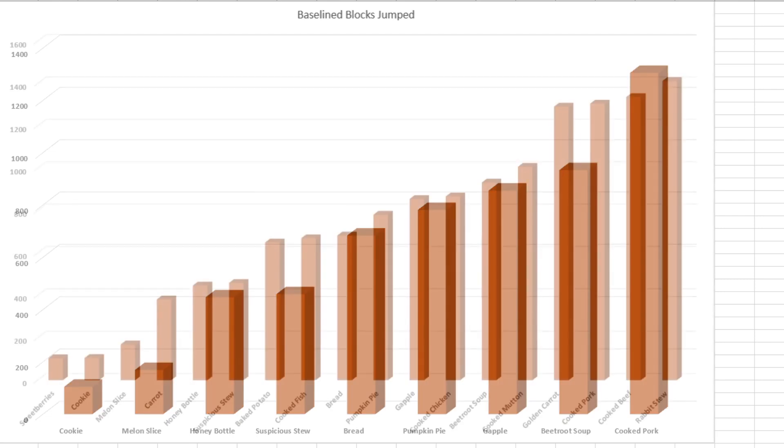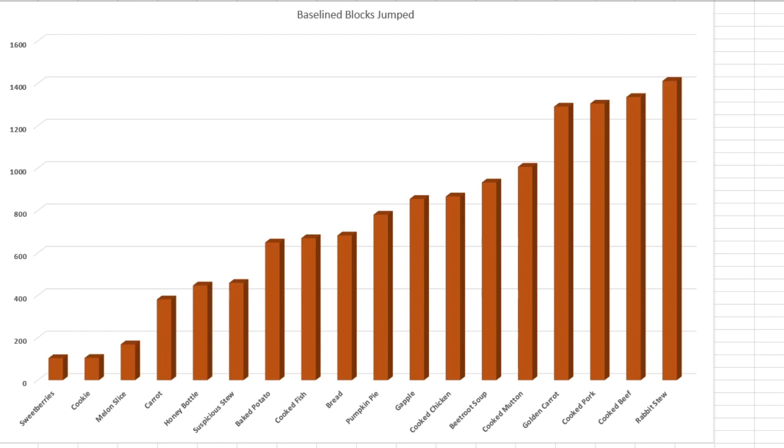What I'm really interested in is comparing this data with last video's data in the same graph. When we put all 18 foods together, we get a really interesting looking graph with still a very reasonable slope going up, but I'm not sure if it changes very much. The rabbit stew is still the one that gave you the most jumps, but you can only put one in an inventory slot — you can't stack them up. The sweet berries are still the worst, but you can grow millions of them in about half a millisecond, so maybe they're a lot better than some of the ones that give you more jumps. Take a screenshot of that if you'd like. Let me know what you think of that graph down in the comments below.